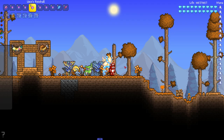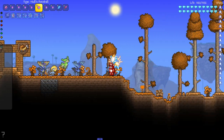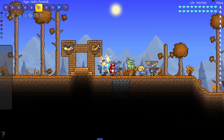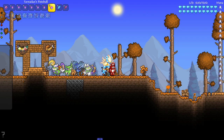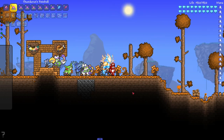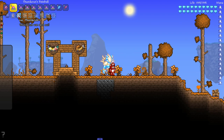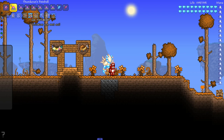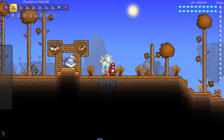Next up we got Type: Null — apparently Type: Null is a legendary. He looks kind of interesting. We got Tornadus — the land form and the sky form, right? Next up we got Thundurus. I should probably de-summon everything. Some of these things I haven't even summoned yet — have I even summoned Terrakion? I don't know.